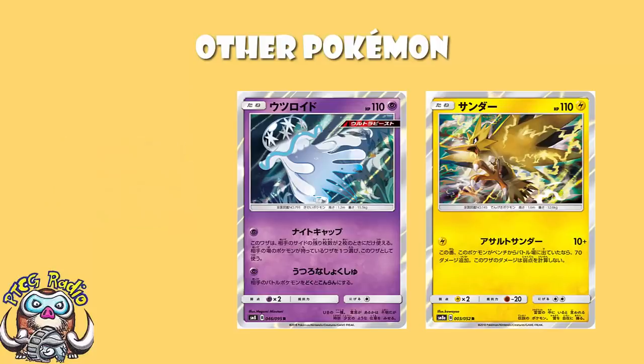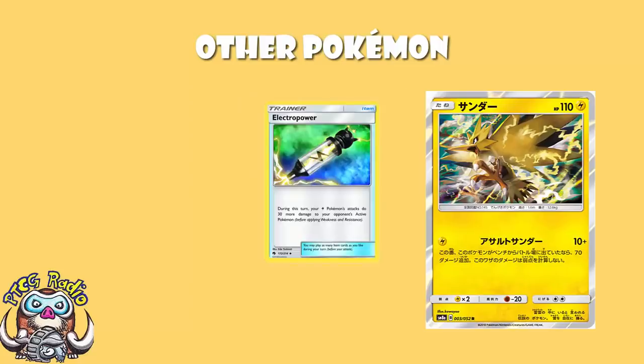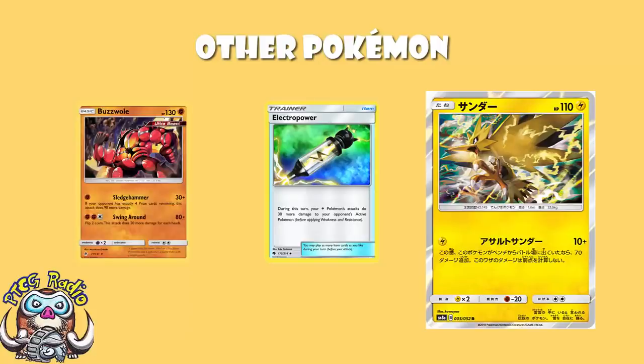So this really is: sit there and smash with Zapdos while using Electro Power as often as you can. When your opponent's got four prizes remaining, in comes Buzzwole. When they've got two prizes remaining, in comes Nihilego.